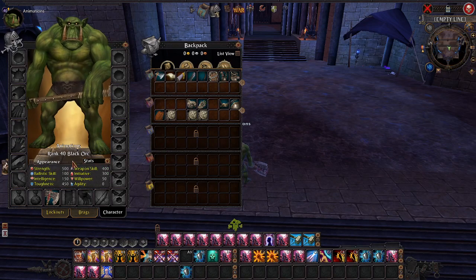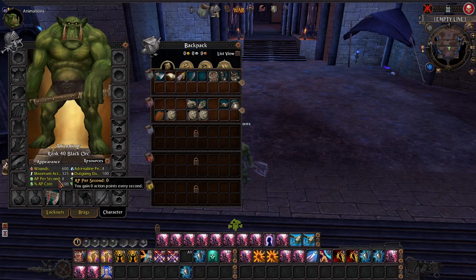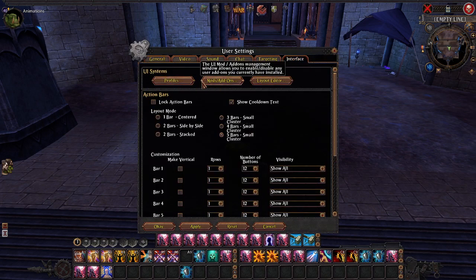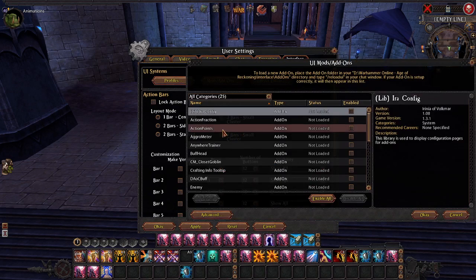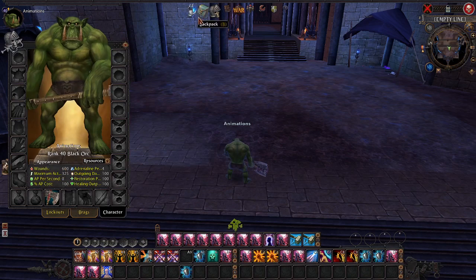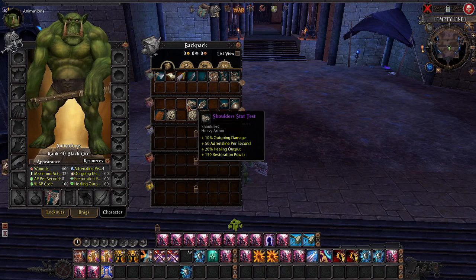We'll take those off. As you can see, we've actually readjusted the stat categories. They used to say stats, defense, melee, ranged, magic — and that just really wasn't a whole lot of information. We've completely adjusted those entirely. For example, now you can see all of your resources, like how many max action points you have, AP per second, and stuff like that without needing add-ons. The add-ons will still work — they'll still pull that information from the window, but now it'll actually work without needing extra code.